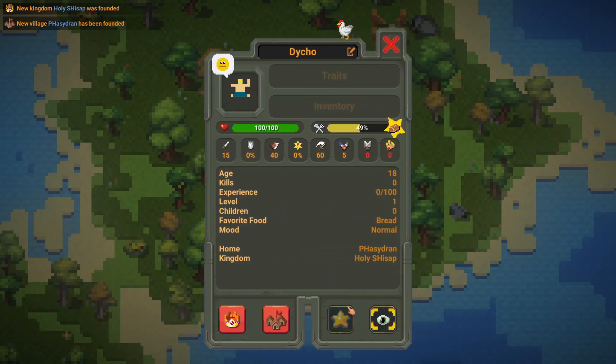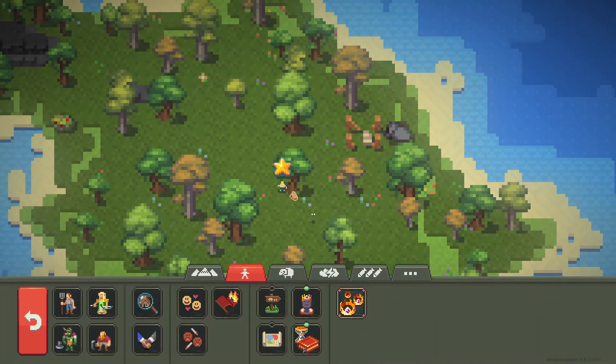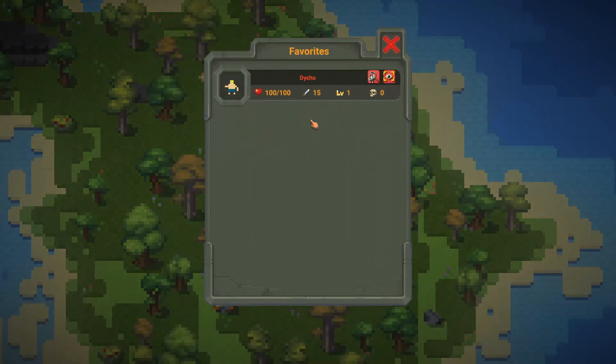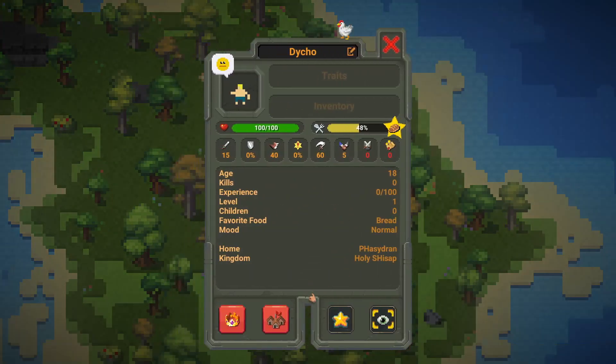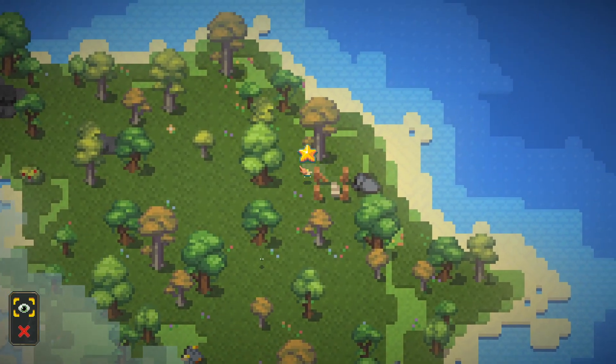Then we have the other two buttons. Add to Favorites displays a star above the human, and when you go into the main menu and click Favorites, you will see them there. The last button is the spectator mode, which was added in 0.8.0 — you can follow this creature on the map. When you click it, the camera will automatically lock onto them and the main toolbar will be hidden so you can see what they are doing.